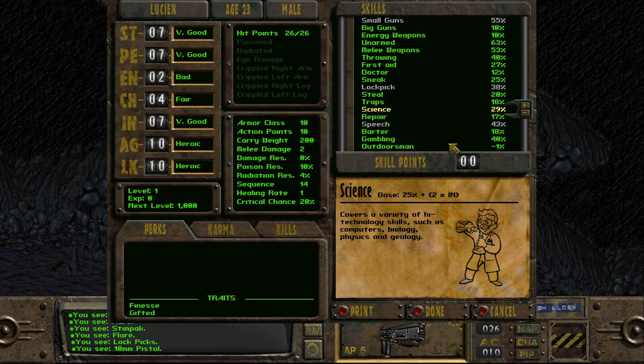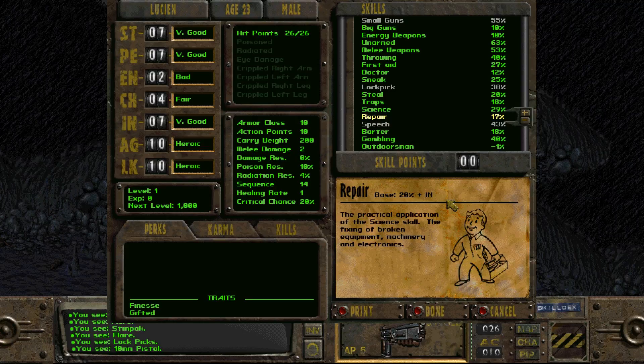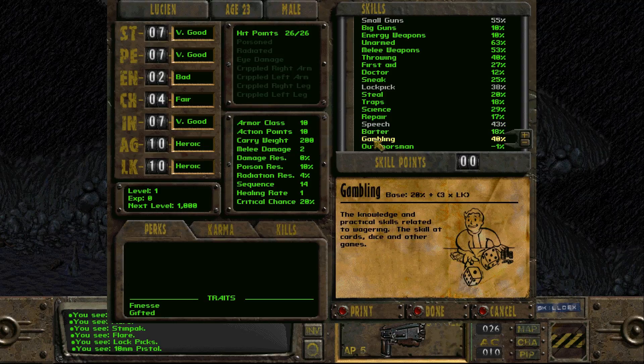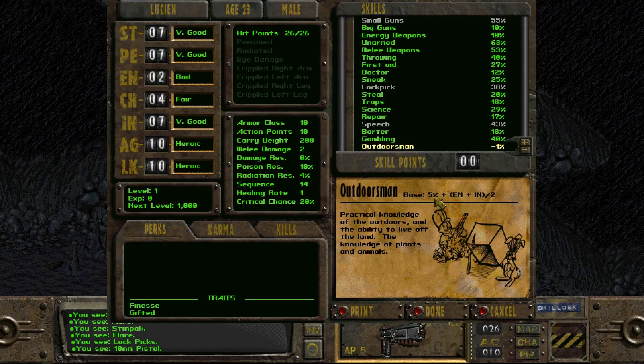Science is a lump sum of all science knowledge — computers, biology, physics, geology — used mostly for interaction with computer consoles and some chat options. Repair is the practical application of the science skill, mostly to fix machinery and electronics. Speech is a combination of deception and persuasion. Barter is simply for trading. Gambling is your skill at cards, dice, and other games. Outdoorsman affects your placement in random encounters on the overland map, and some encounters will require you to find water — if you fail, you take damage.